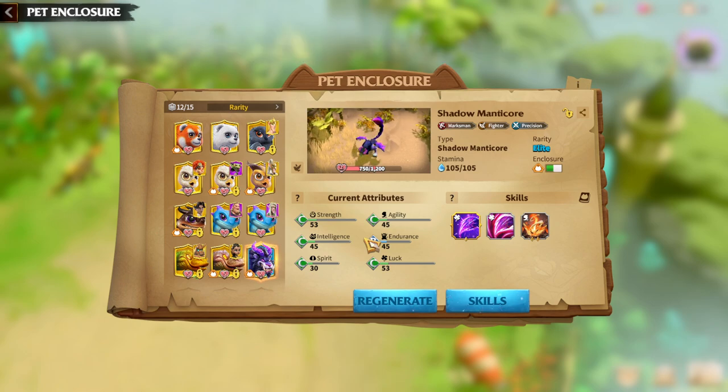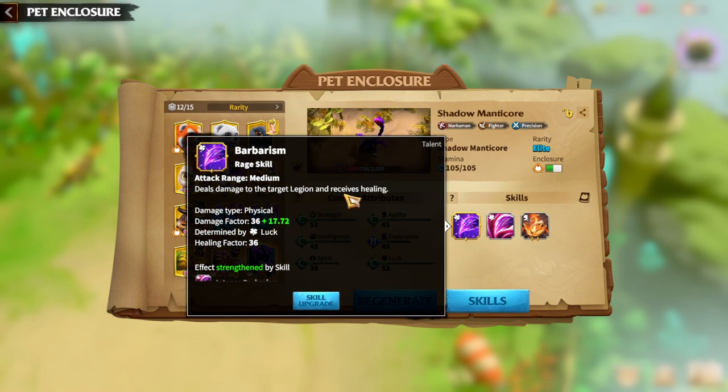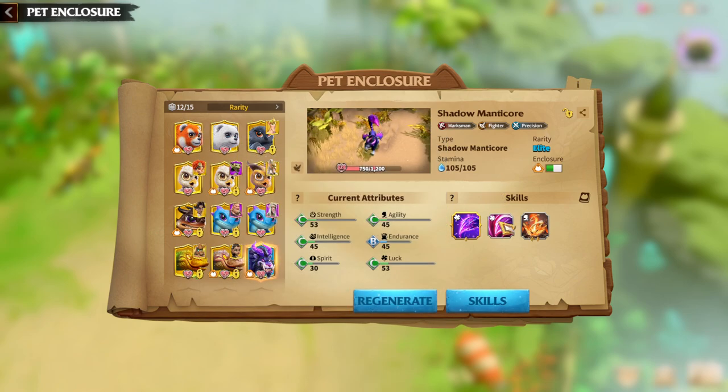Now that we understand which attributes are the main ones, it's time to speak about the main skills of Shadow Manticore. The first skill is Barbarism, which deals damage to the target and receives healing — a pretty basic skill. Generally you'd expect a main skill to do complicated stuff like giving you buffs, debuffing enemies, or doing something extra. In our case, Barbarism is pretty straightforward: the attribute is Luck, you deal damage and receive healing.